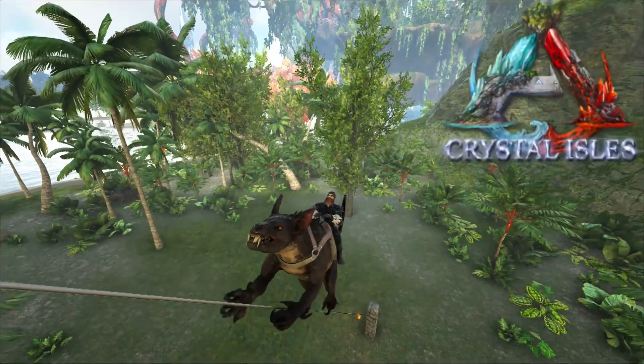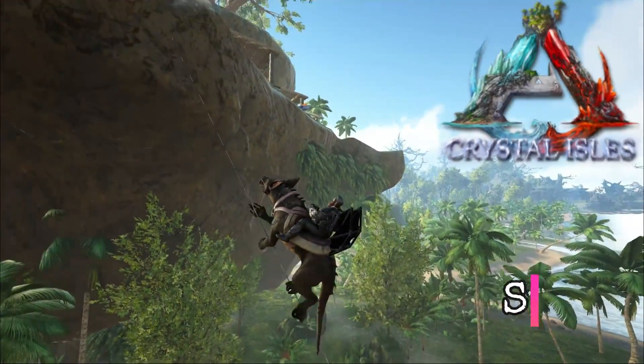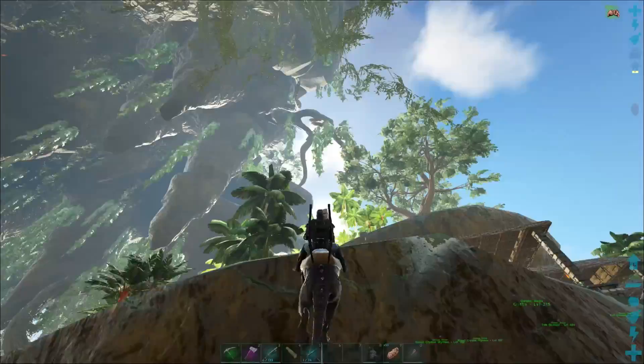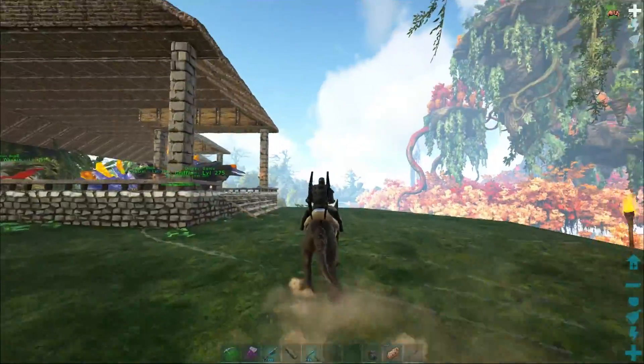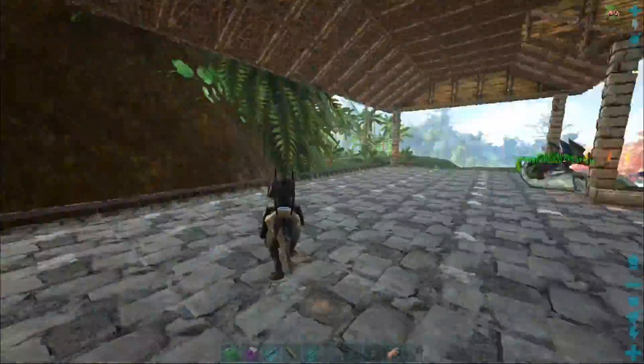Hey, how's it going? Welcome back to ARK Crystal Isles on the ravager. Today we're heading up top to the birds — gonna be hopping on the ketzel today. We're gonna attempt — I do say attempt — to tame one of those new flyers, the Tropeognathus. The new flyer, you know what I'm talking about. Don't know how you pronounce it — weird little thing though.